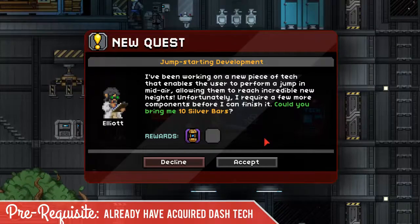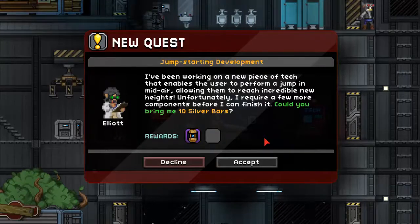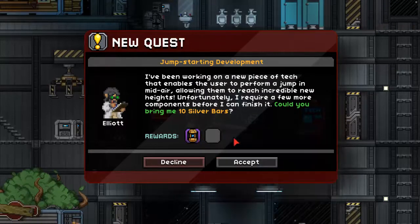Elliot says: 'I've been working on a new piece of tech that enables the user to perform a jump in midair, allowing them to reach incredible new heights. Unfortunately I require a few more components before I can finish it. Could you bring me 10 silver bars?' And he'll reward you with a manipulator module.